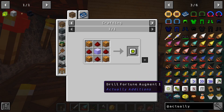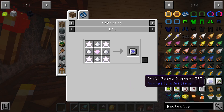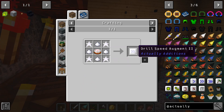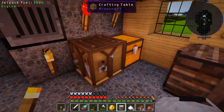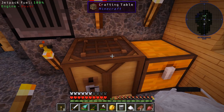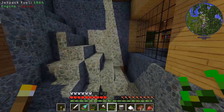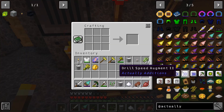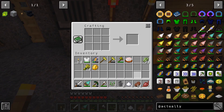What other augments can I make? Fortune is going to be too much, Silk Touch is going to be too much. The only other thing we could do before upgrading to the next tier of Actually Additions is the Speed 2 augment - so why not, let's make this. I went ahead and got some milk from cows that Selena has over there. I wonder if she's going to take those cows when she moves to her new base. Oh my gosh, I forgot the wheat! Okay, let's go make this cake real quick and then we should be able to make this augment.